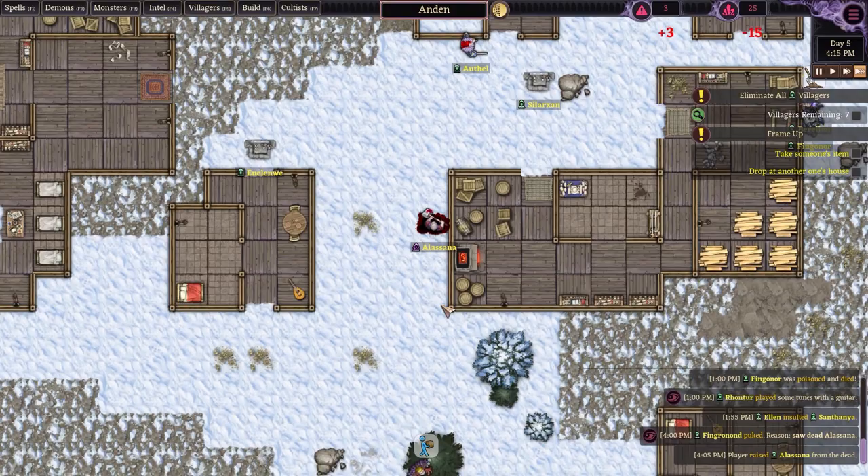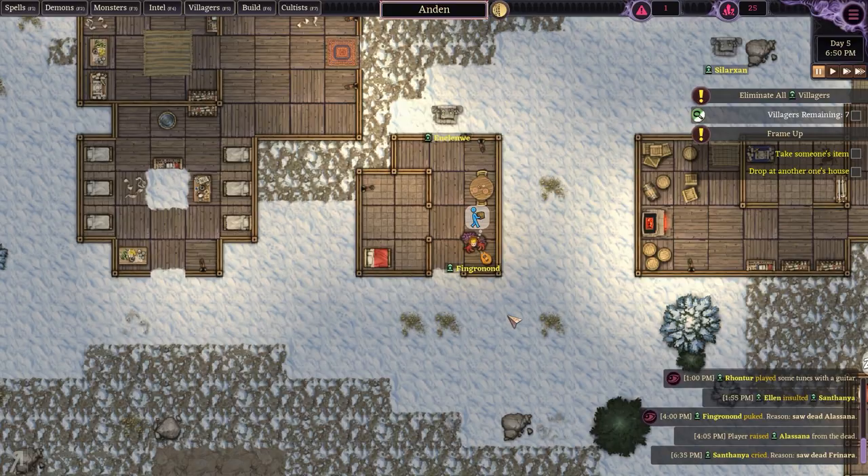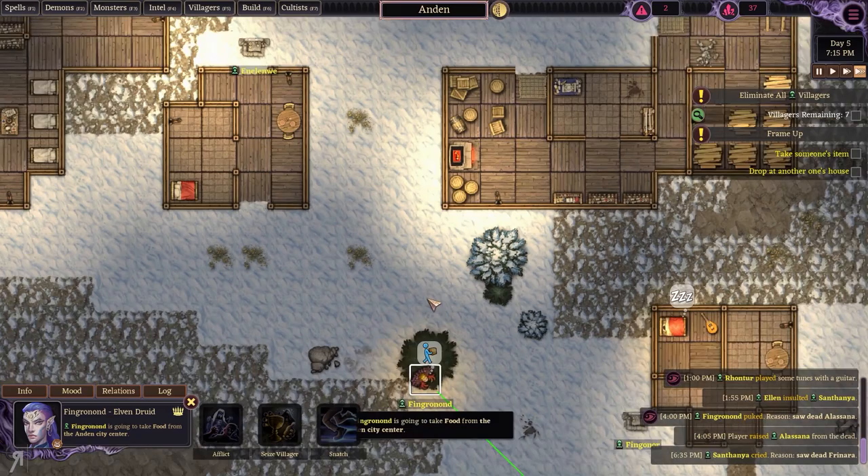Let's raise her from the dead right now — there you go. Now she's going to run away. So now we're going to place this object over here, take this mana as well, and then seize this — well, I took that at least, which is all that I really wanted to do. We're gaining more mana — perfect.